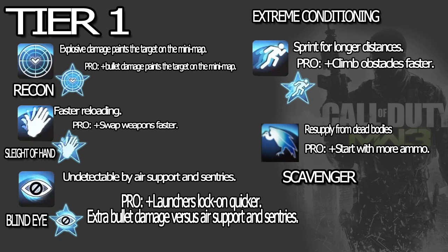So Tier 1 — the dark horse I'd say is Recon. It's really not as bad as people think. Explosive damage paints the target on the minimap. That means if somebody's hiding behind a corner and you chuck a Semtex or a Frag and he gets injured, that person shows up on your minimap. Also, bullet damage paints the target on the minimap — so if you shoot somebody with FMJ and he doesn't die and goes behind a corner, you know where that person is. Perfect for something like FMJ.